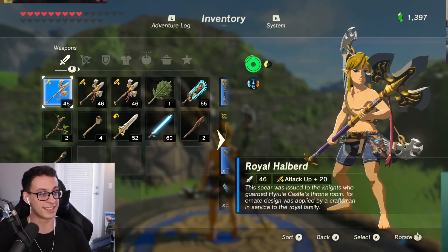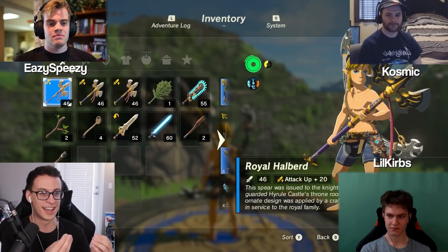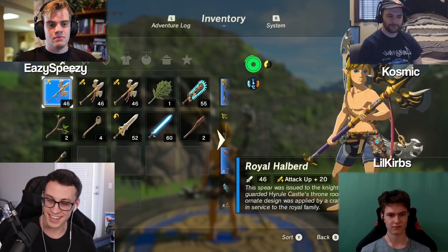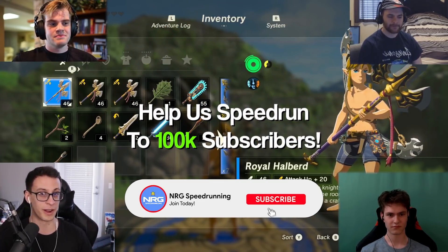Welcome back guys! Today we're teaching you how to do one of the best speedrun tricks in The Legend of Zelda: Breath of the Wild. It's called wind bombing, and it was absolutely revolutionary for the speedrun of the game, which is actually nuts.